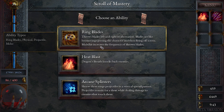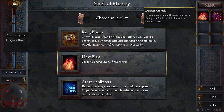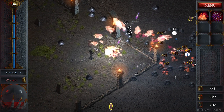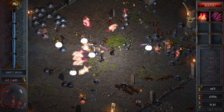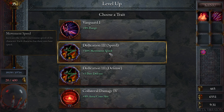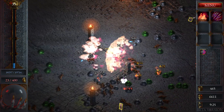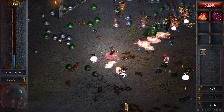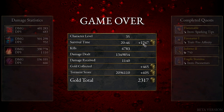A ring blade — you ever seen the movie Krull? Incredible 80s movie, you should watch it. I got a ring blade upgrade — it knocks back enemies, so it also gives me crowd control. Scavenger dogs — like from Diablo, I think they were just called scavengers; they'd run all the time, they're annoying. Not as annoying as the archer goat men — those are the worst; haven't seen them in this game yet. My speed saved me there — I needed one more second of continuous damage on that. There we go, that's a run.